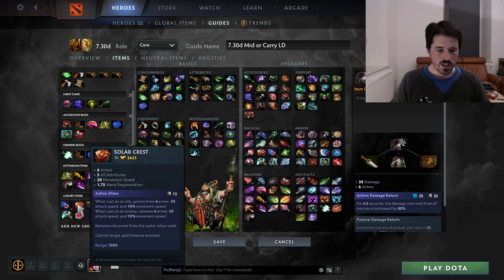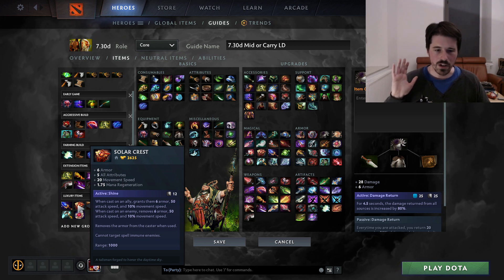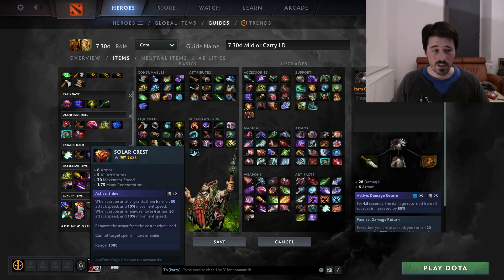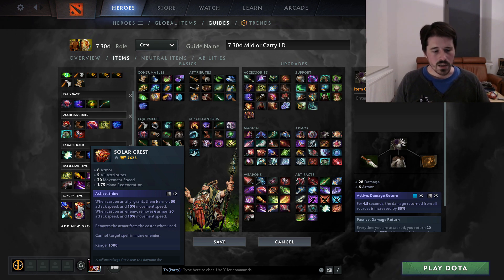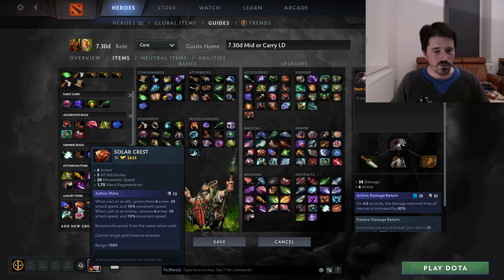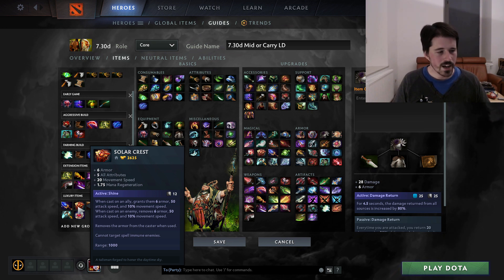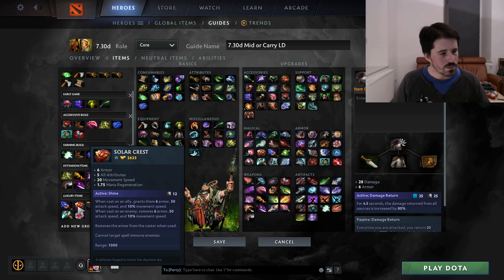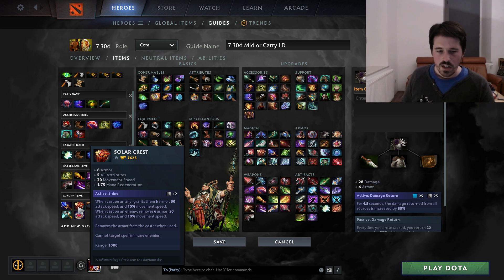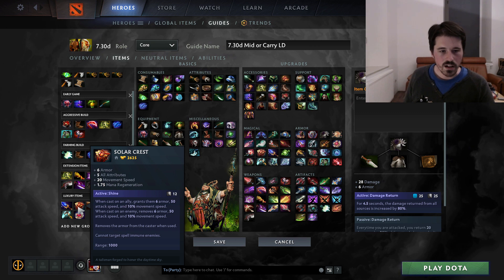Next, Solar Crest — a great item to have on your team. If you're playing Lone Druid, you really should have a support or offlaner that's buying Solar Crest, because it's such a good item to put on the bear. But if they're not buying it, you can buy it yourself — especially if the game goes very late, you just get the Solar Crest and keep spamming it on your bear. Great amount of attack speed, armor, movement speed — all the things that Lone Druid's Spirit Bear loves to have. And if you have this in late game, it means your support can now use their Solar Crest on another core.